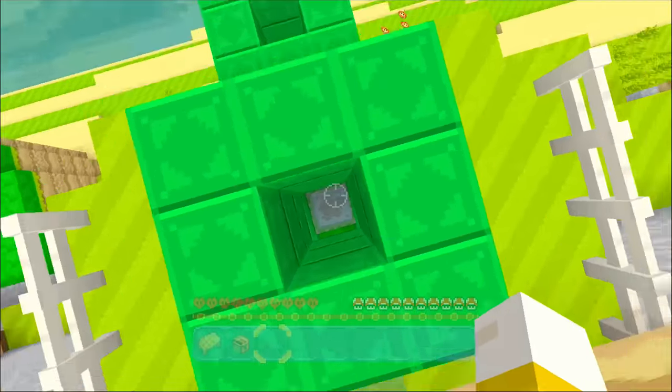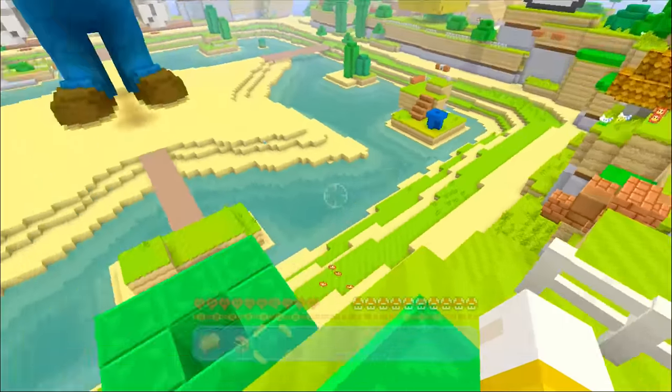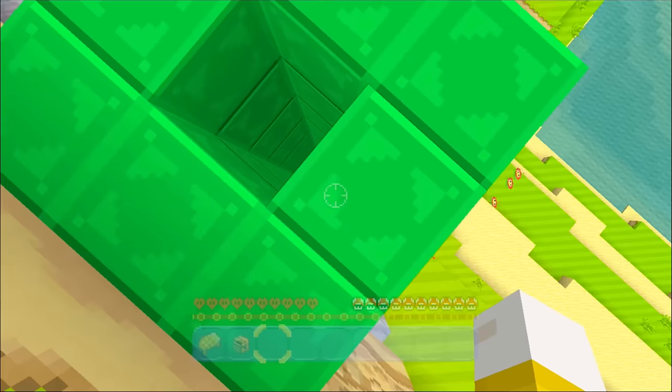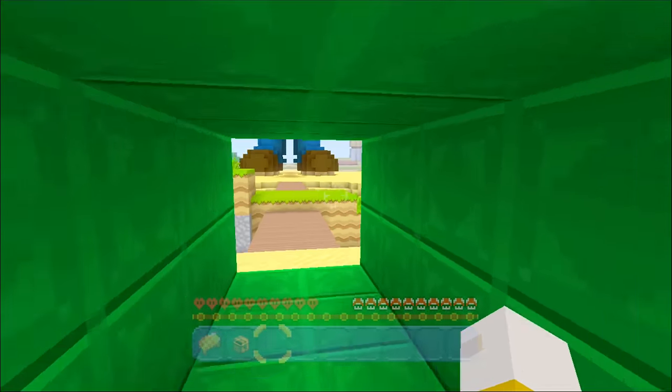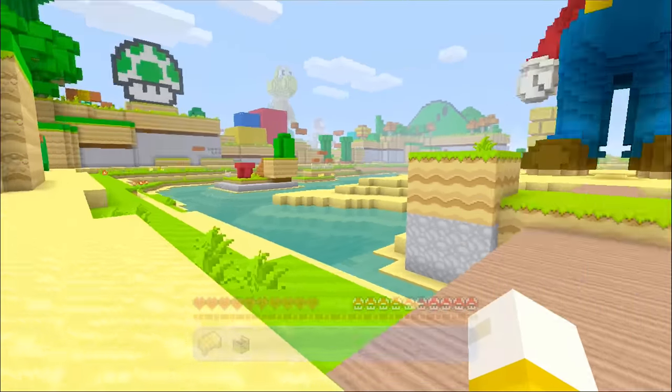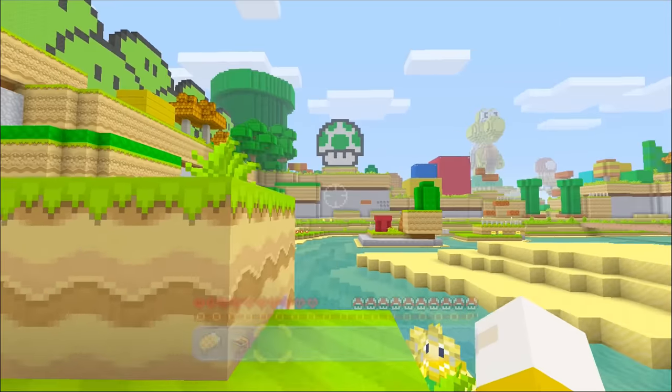Is this a slime thing? Oh look at that — whoa! The warp pipes actually work. They kind of launch you out. There's another pipe down there. This is just gonna drop me down here. So it looks like this is basically the central hub of the area and I can go into a bunch of different directions.